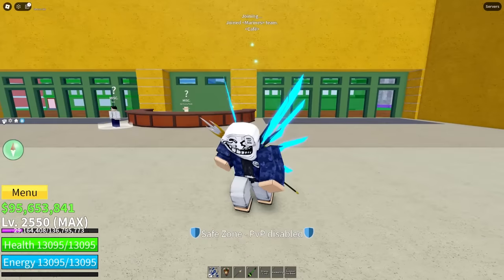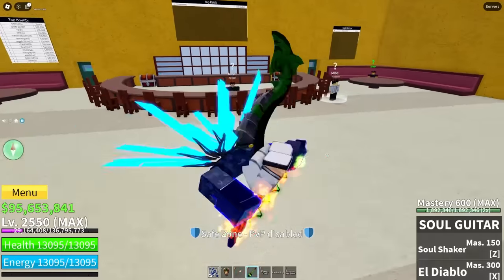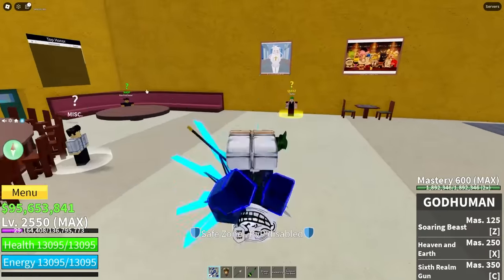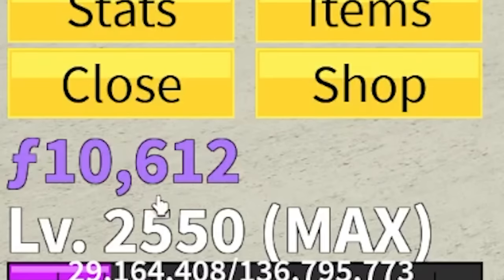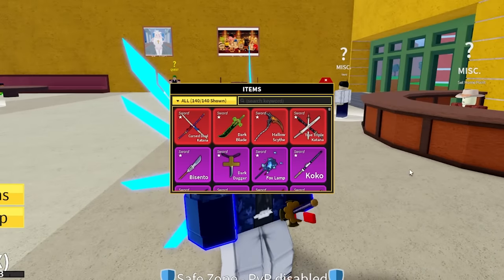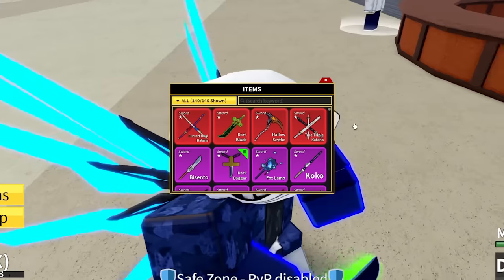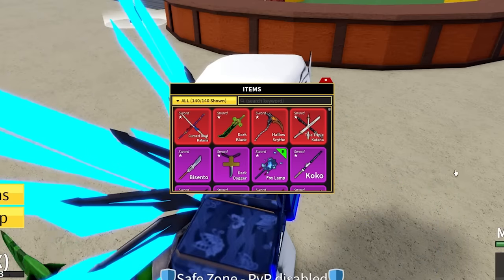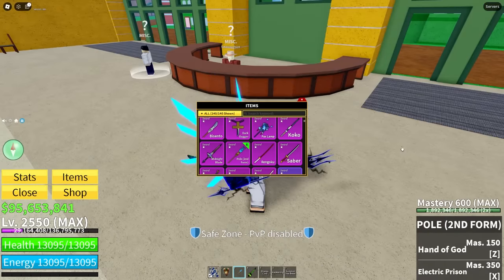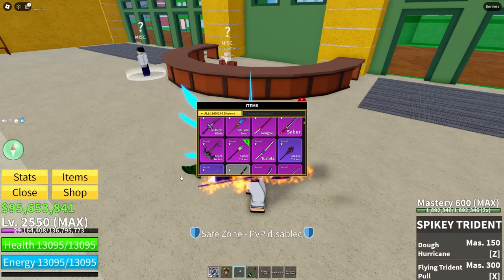Alright boys, let's check out my account. You guys probably think this account is a joke but it's not. 600 mastery in soul guitar — both of them have a burning blessing. T-rex at 600 mastery, and 600 mastery in god human. Curse dual katana — we got a blessing. We got a blessing here, and another blessing, and more blessings. Sea blessing — you just can't see it. We also have a blessing on the fox lamp, and this sword has 600 mastery with a curse, and blessing after blessing after blessing.